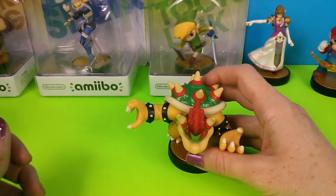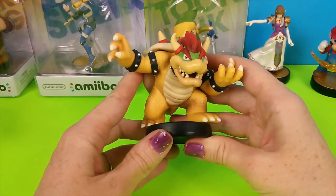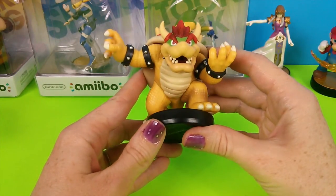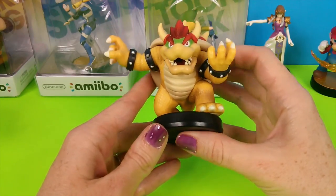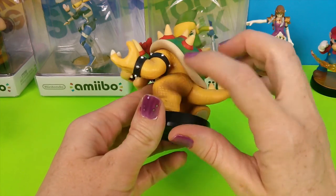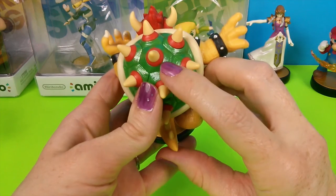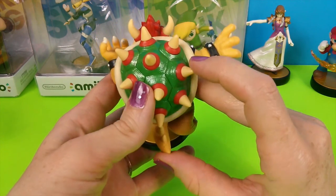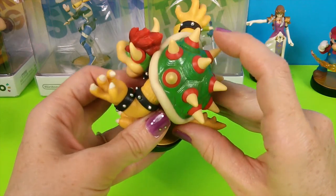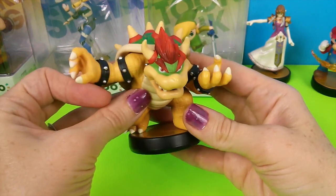The last Mario character that we have here is Bowser. He's looking mean as always. It has some nice details — you can see his skin. You can see his shell has texture. So that's the Bowser.